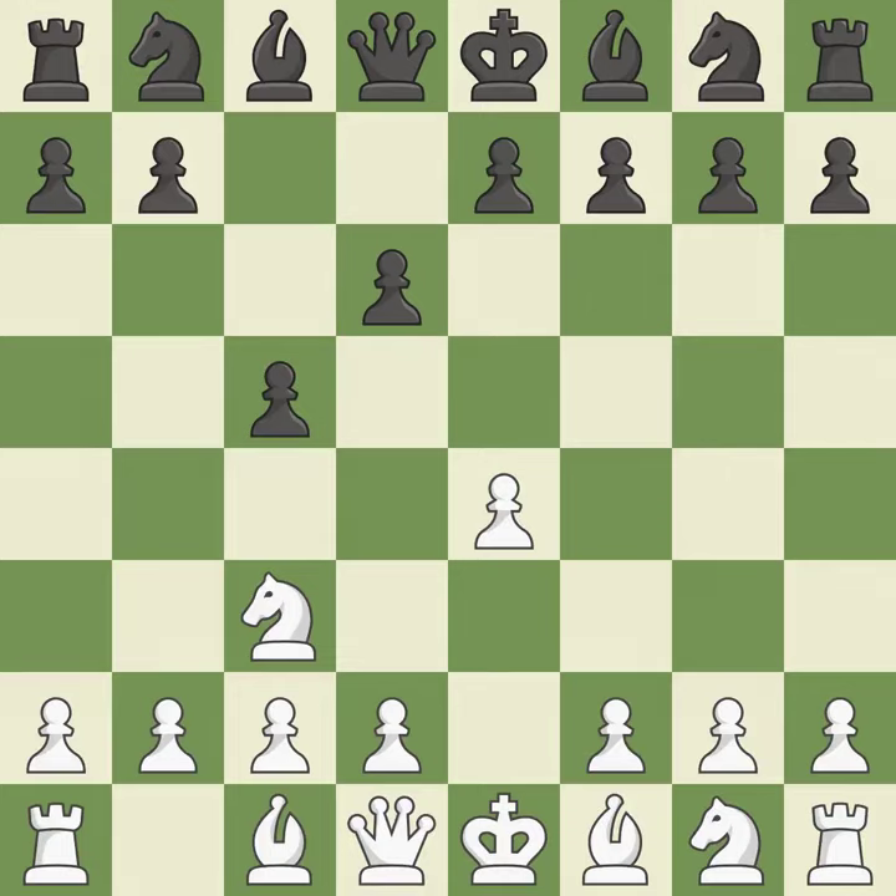D6 controls the e5 square, safeguards the c5 pawn, and promotes the development of the light-squared bishop. The knight is advanced into the middle, supported on c3, and under control of the d4 square by Nge2.